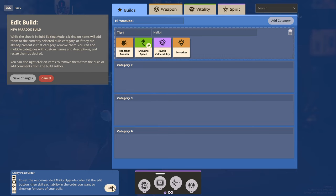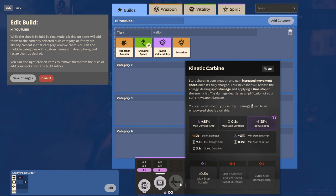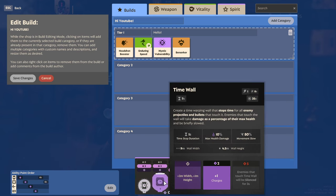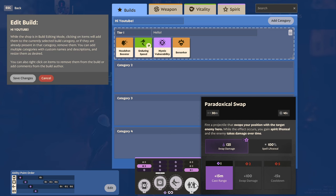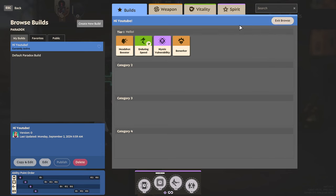Once you are happy with your item selections, make sure to allocate your ability unlocks and upgrades by clicking the Edit button toward the bottom left of your screen. Your first four clicks on abilities should be the order in which you unlock them, ending with your ultimate. After that, you can allocate the order of upgrades across all four skills as you earn ability points. Once you're happy with your build and skill point allocation, click Save Changes. Then navigate to My Build and favorite your build to make sure it shows up in game with that hero.